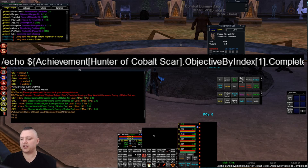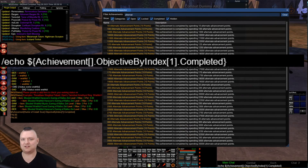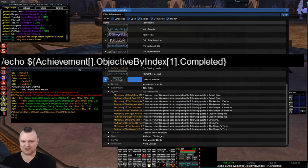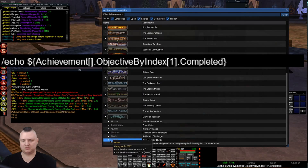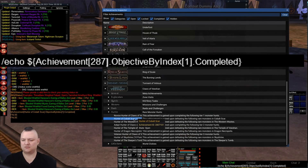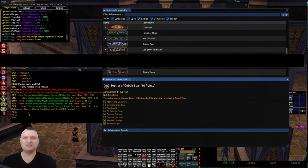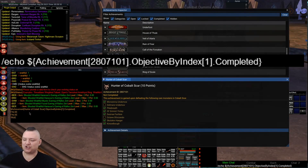Again, with the number — because of the Cobalt Scar duplicate name issue — we would end up doing this instead. We can use the achievement inspector to look it up. Hunter of Cobalt Scar is ID 2807101. So we'd write achievement[2807101].objective[byindex,1].complete — and it says true because we have that completed. Objective one is completed, yes. So what we're checking is: achievement 2807101, which is this Hunter of Cobalt Scar, objective by index at index 1 — is it completed? Yes or no. If I were to check index 2 it would return back as false.